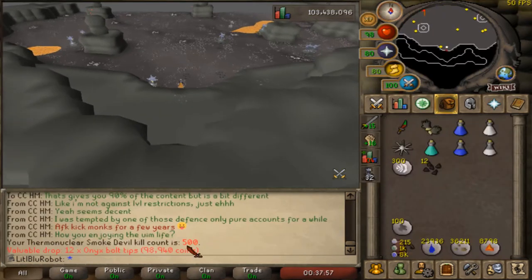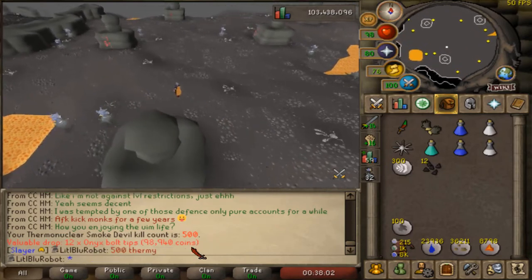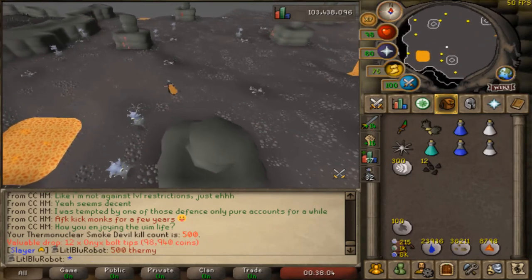Just a quick little milestone here — 500 thermonuclear smoke devil kills. It's still a boss I enjoy, but I would like to get the occult if possible, please.